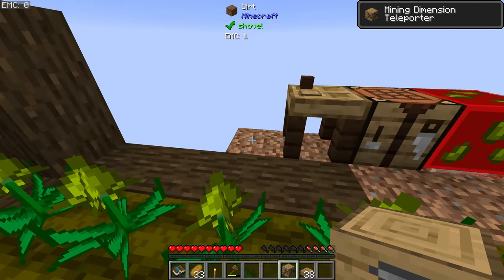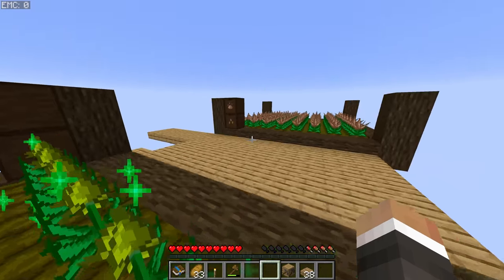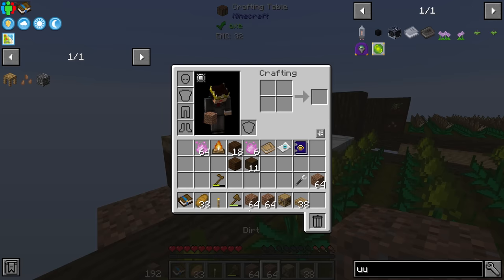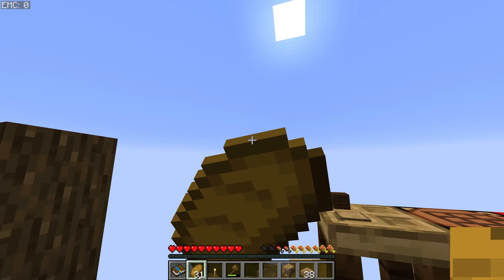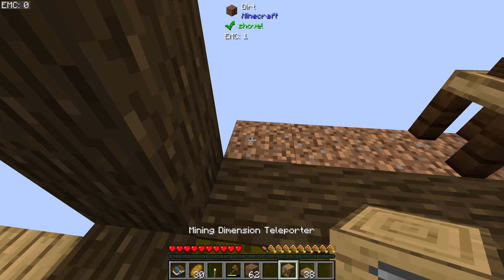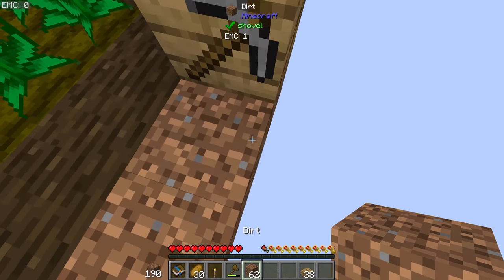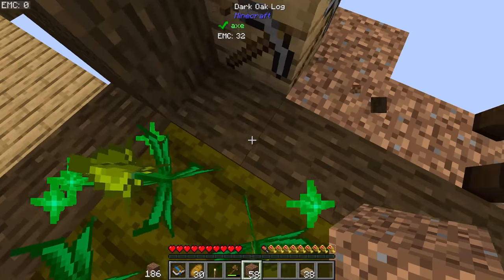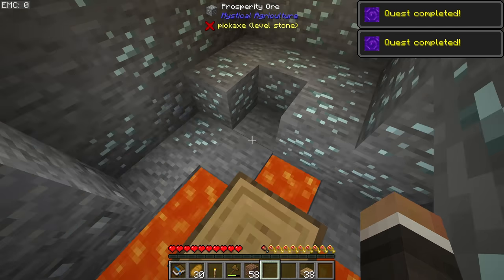Let's put the mining dimension teleporter down. I'll place some dirt around it first just in case we come back through on the wrong side and fall into the void.